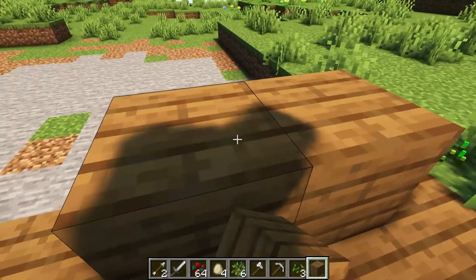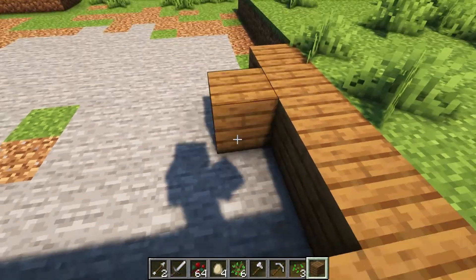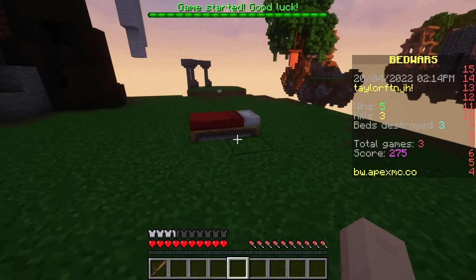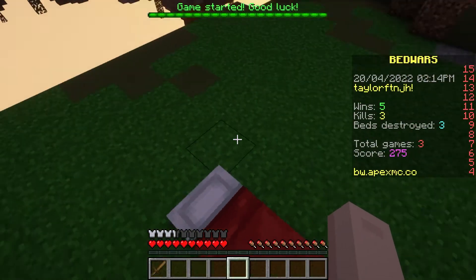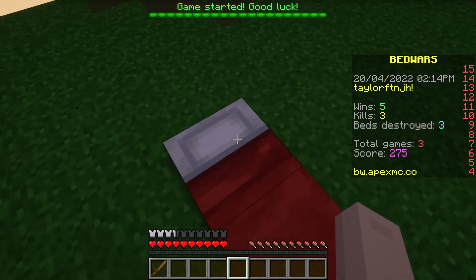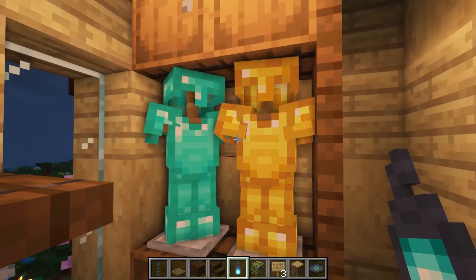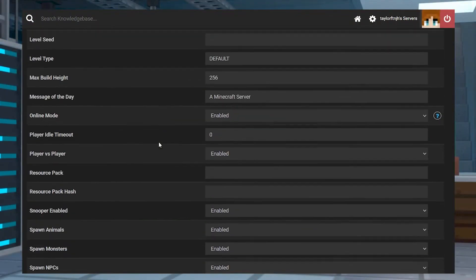Now that you know how servers overload and what that means, managing your server will be easier to understand. Of course, you want to make sure that players have a safe and reliable connection to the server without interruption caused by tick lag. Limiting farms, machines, and other entities combined with tweaking the settings will improve your server's performance.